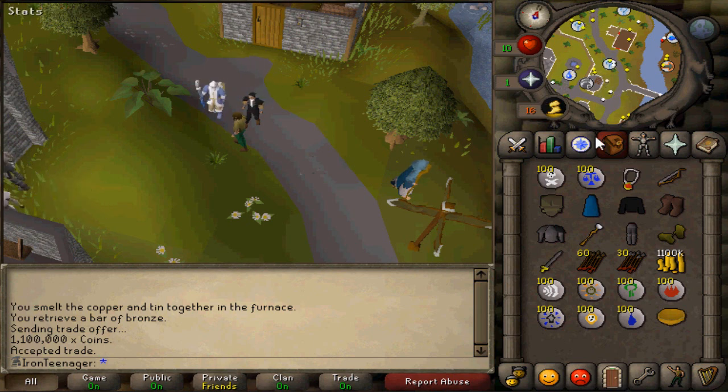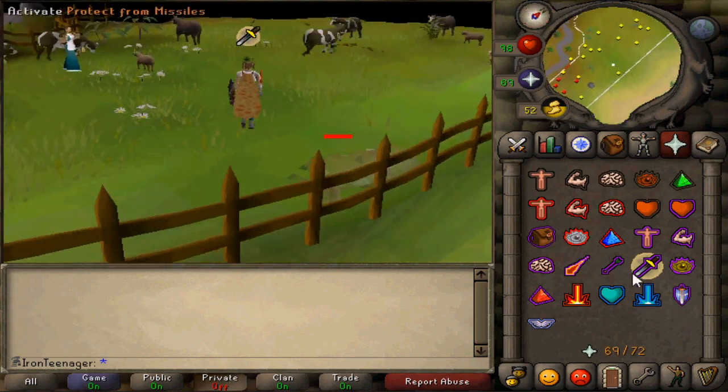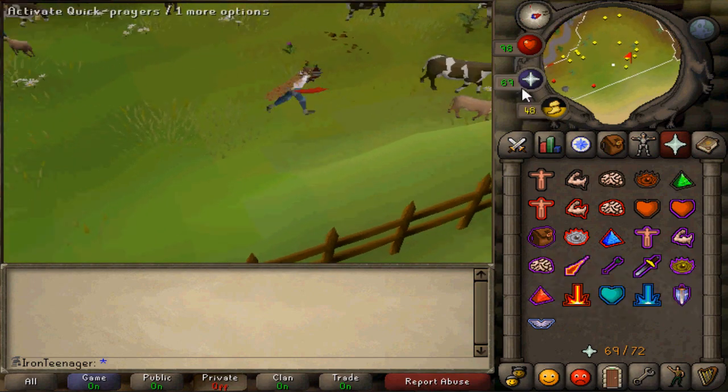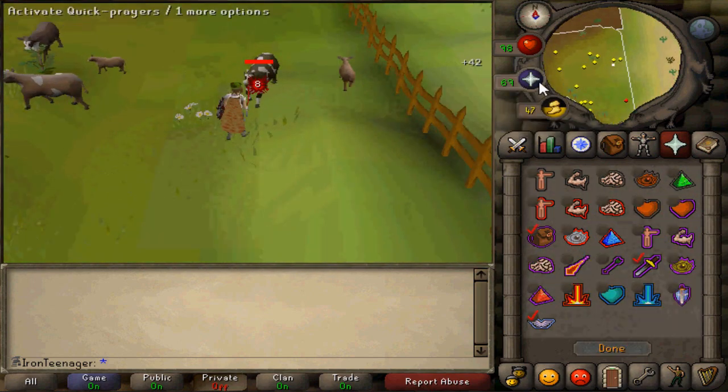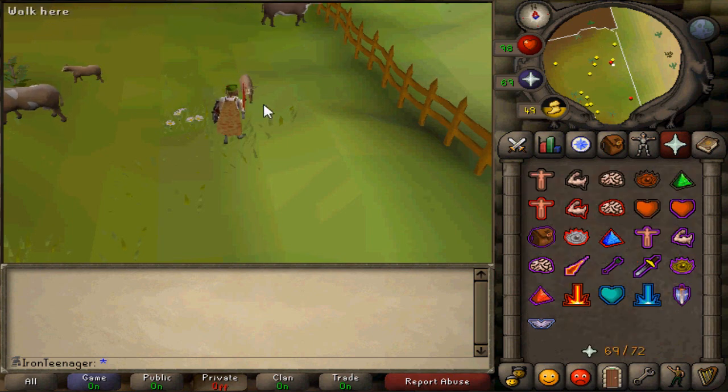I'm going to go start training on cows and I'll be back in a few minutes. The number one thing about training in Moomoo Fields is you have to keep your prayer flicks up. I suggest you get your quick prayers up. I have Piety, Protect Item, and Protect Melee just in case.